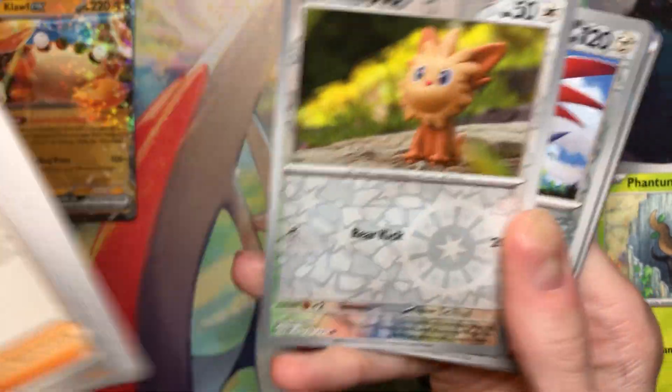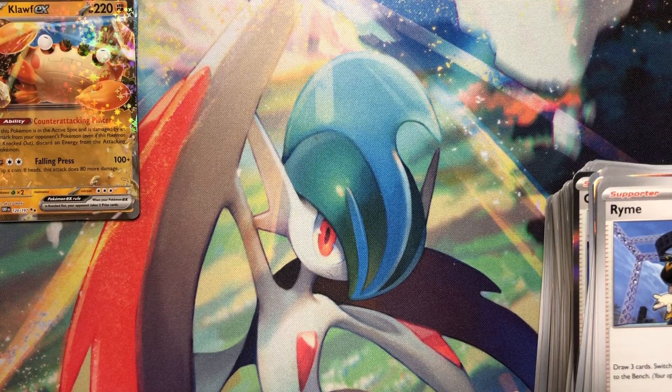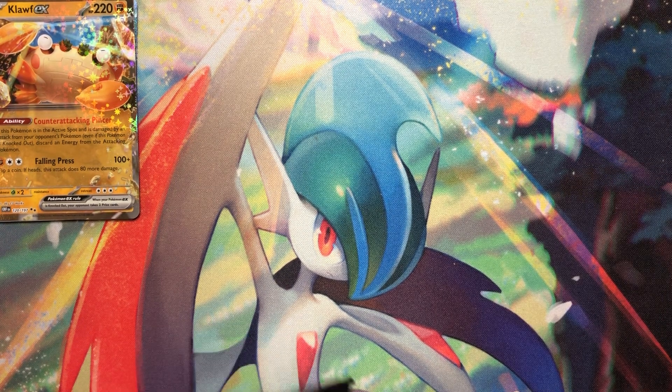Alright, what's in this one? Little Pup, Skarmory, Claydol. So we got one Fuller, one Fuller, one gold, two EXs.